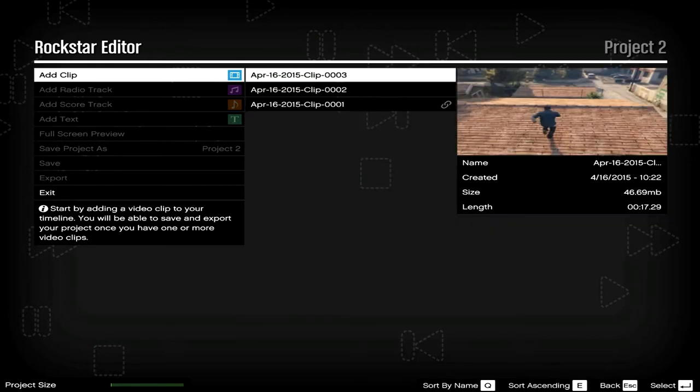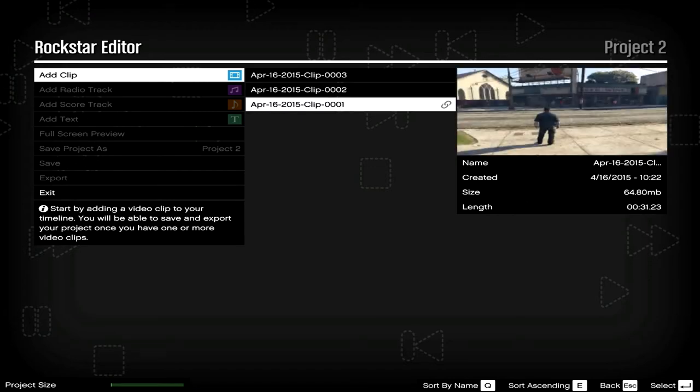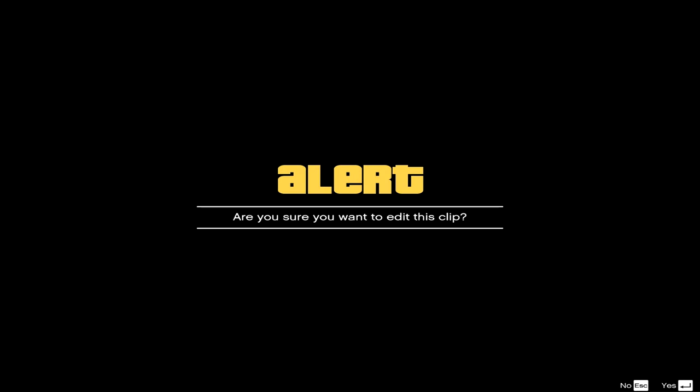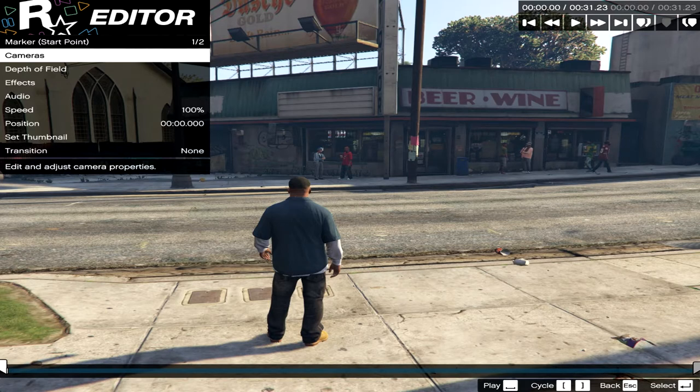I have trick clips recorded, so I'm kicking ass in this one. Let's go to this one — duplicate, delete, project menu, and edit. Edit, yes. Rockstar Editor — damn, this is good. So we're in the Rockstar Editor. Obviously, lots of options.